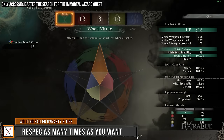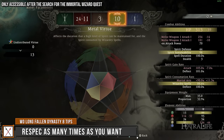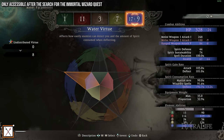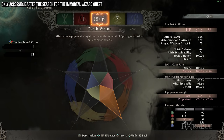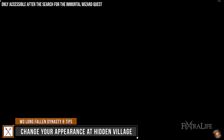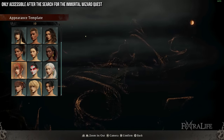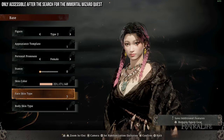A couple other things: this same NPC in the hidden village lets you respec your character infinitely. So if you don't like the way your build is, or you spent some points where you shouldn't have at the beginning, you can just respec here and reallocate your points as much as you want — anytime you want, you can come back. Another really cool thing is you can also change your appearance with the same character. Maybe you want to change genders, change your hairstyle, or whatever — there are so many different customization options here. This is the guy for all that stuff.